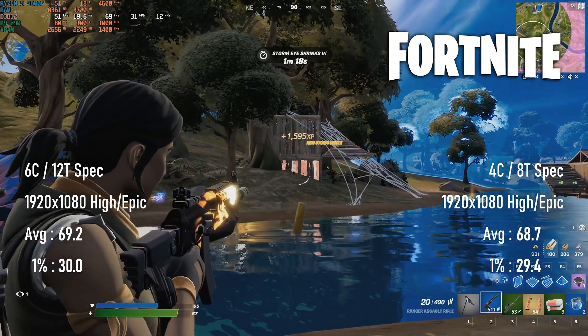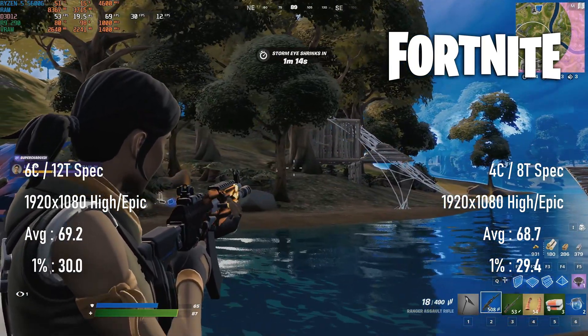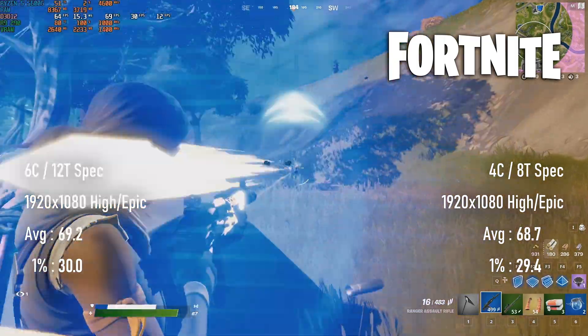Comparing the Fortnite results between the R9 290 and GTX 970 is pretty much a wash. Aspiring pro gamers can drop everything except view distance to low and see averages of 170 FPS at 1920x1080, meaning either card will do as a stopgap until the sponsorships start rolling in. There's a small 5% drop in FPS on quad-cores compared to the 6-core setup, which isn't noticeable in practice. Gamers who like shiny graphics can turn everything up to high — again except view distance at epic — and see nearly 70 FPS on average. 1% lows still suck, and as usual this isn't really anything to do with your computer.